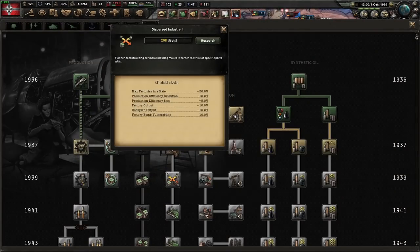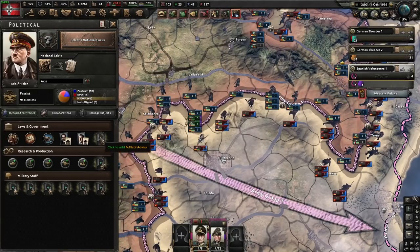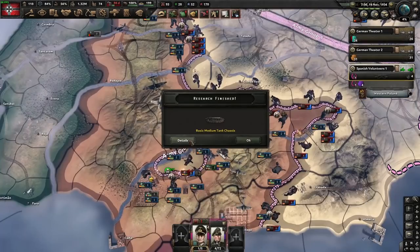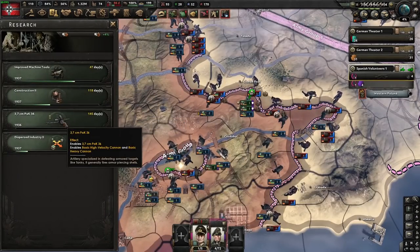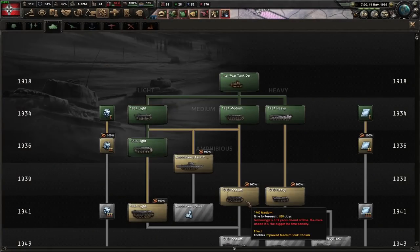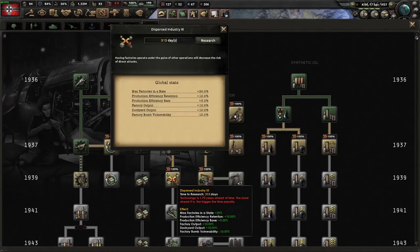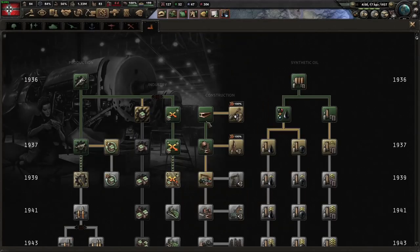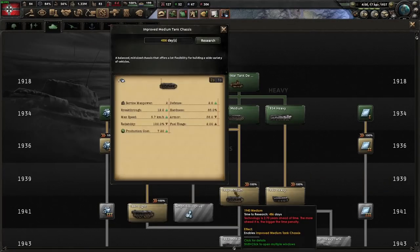We've now gotten Dispersed 1 — we need to start researching Dispersed 2, and three days from now we're going to be done with the four-year plan. We're going to appoint the Captain of Industry and continue down to this research slot. Basic Medium Tank chassis is now done. We are going to stop off and get the Anti-Tank Gun, then use this to continue researching 1940 Medium Tanks. We've finished Dispersed 2 and the Anti-Tank Gun, so we're going to continue on to Dispersed 3 ahead of time. We've already continued with Advanced Machine Tools, and with this slot we are going to rush the 1940 Medium Tank deck.